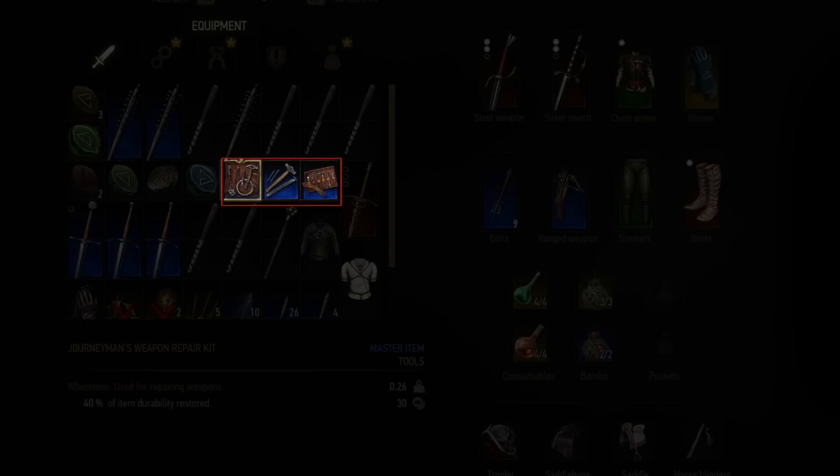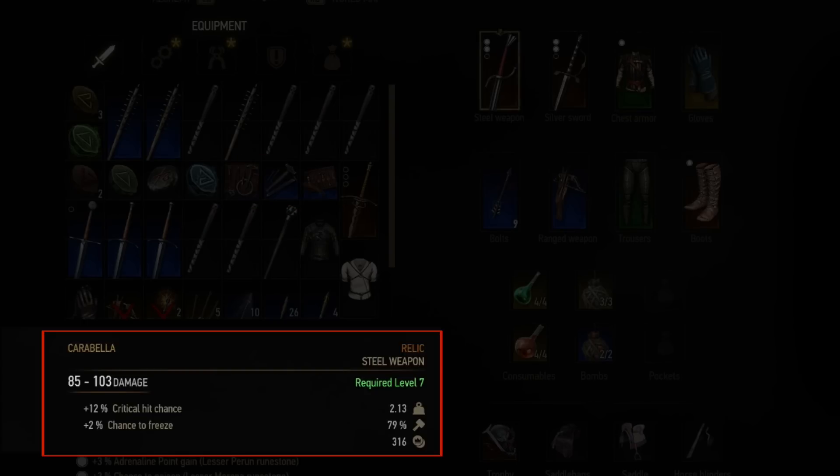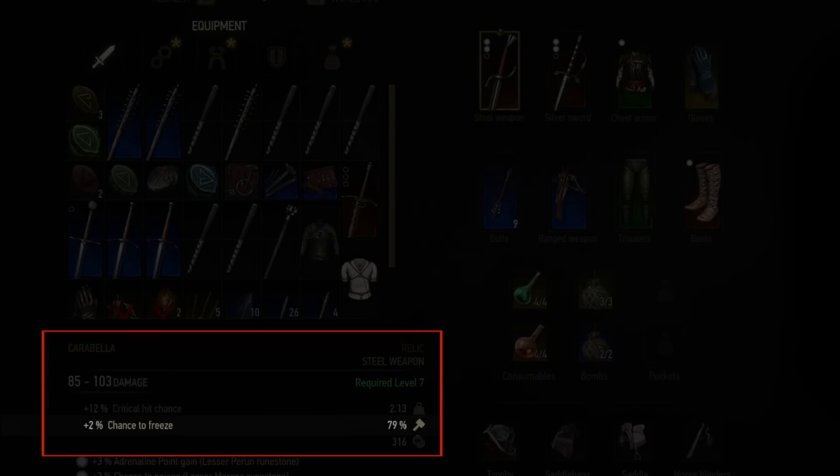Weapon and armour repair kits can be used to repair broken armour and weapons. Down the right hand side of your weapon description you'll find three different stats: the first is how much it weighs, the second is how much damage it's taken, and the third is how much you can sell it for. Pay attention to how much damage your weapon has taken, because if it gets below 50% your weapon will be less effective. The same goes for armour.